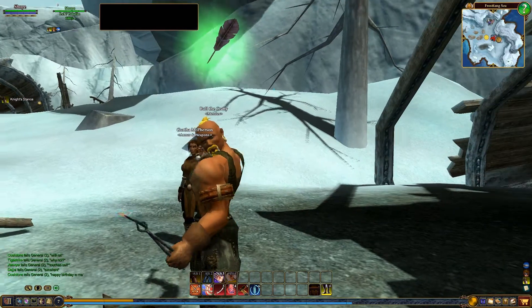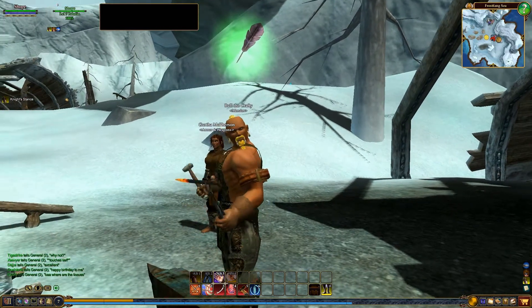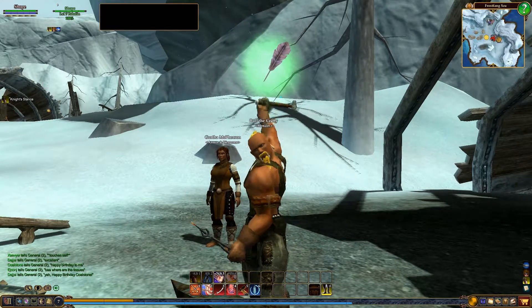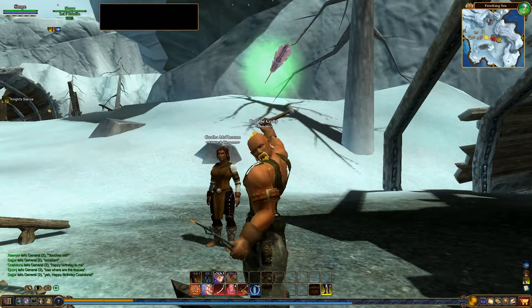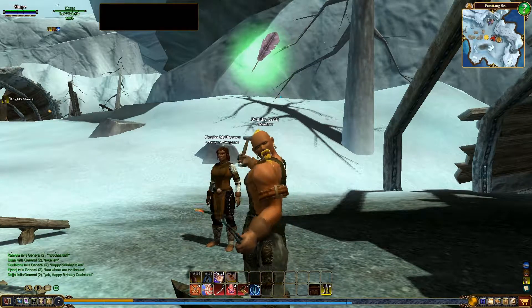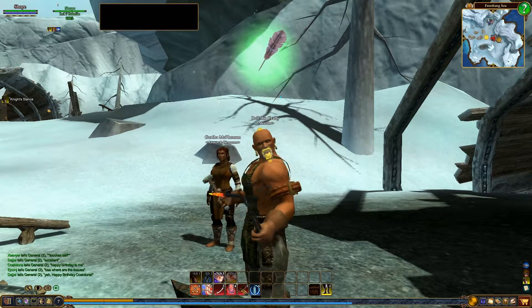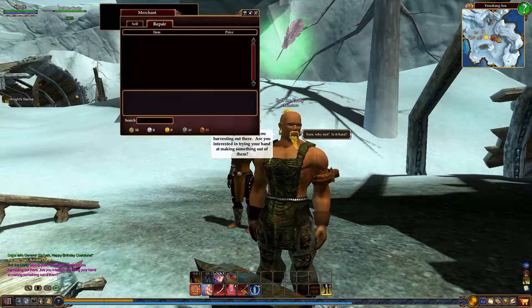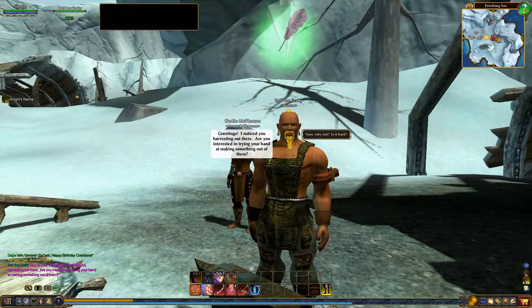And now there's a new guy here, Bull the Crafty — he's a mender. He doesn't have a yellow ball above his head; he has a green one with a little feather in it. That represents a Tradecrafting Quest. This will be the first one we've done, so we're going to go ahead and talk to him, let him introduce us to Tradecrafting and see what he wants us to do.